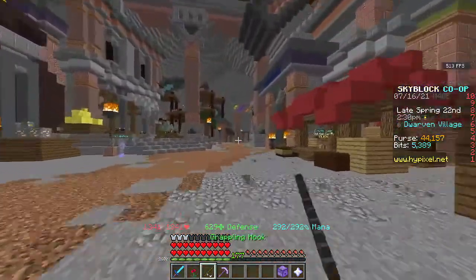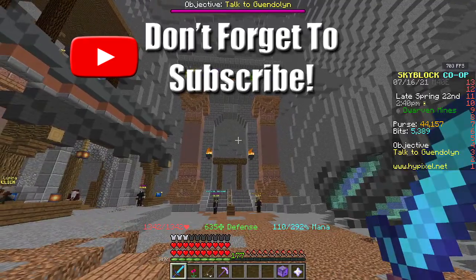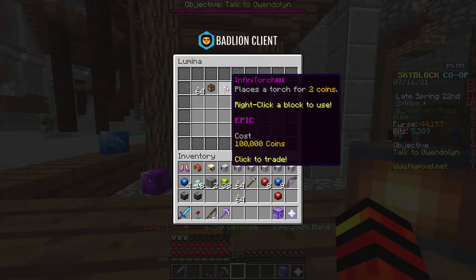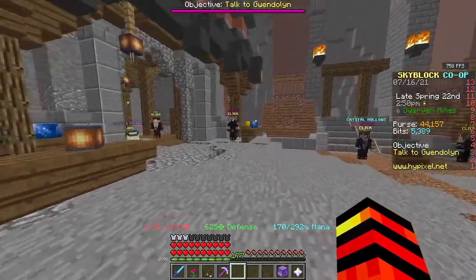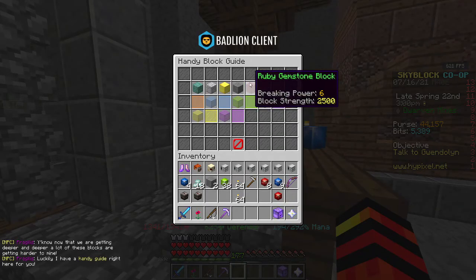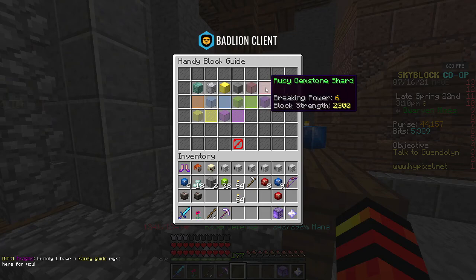We're going to head right over here, and as you can see the brand new entrance is this — this is the Crystal Hollows update. There are a few things here. Apparently you need torches or something; I think it might be dark but I have my gamma up high on my screen, so it's not too dark for me. This guy also shows you how Power 6, which is what I have here, gets me the Ruby Gemstone Block and Shard — these are what you have to mine.